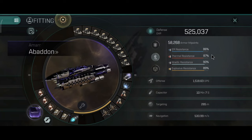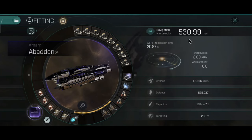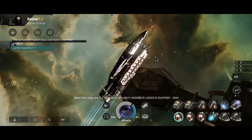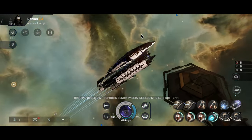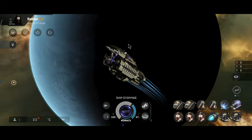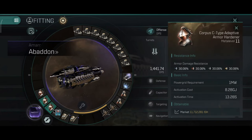86, 87, 90 and 89% resistance on 58,000 armor hit points. This is surprisingly pretty tanky, as expected. The Afterburner speed is 530.99 meters per second. For a battleship this size and for a battleship that's this tanky, that speed is really solid. With the Micro Updrave, you can get up to 1.5 kilometers per second — Micro Updrave Abaddon is very fast.